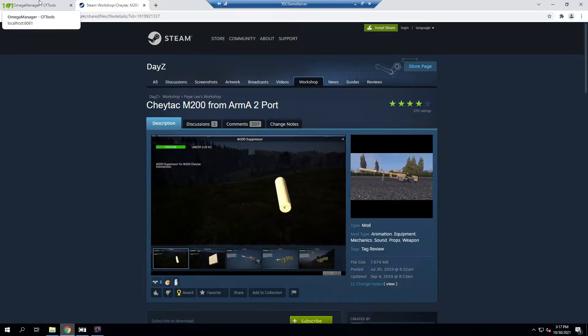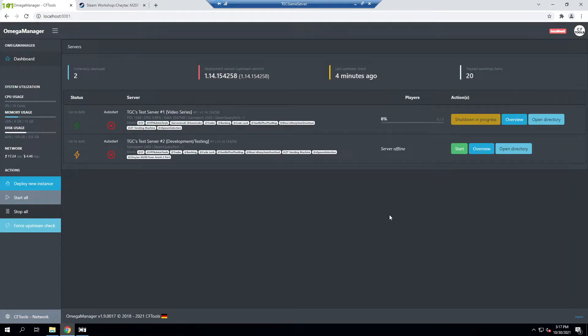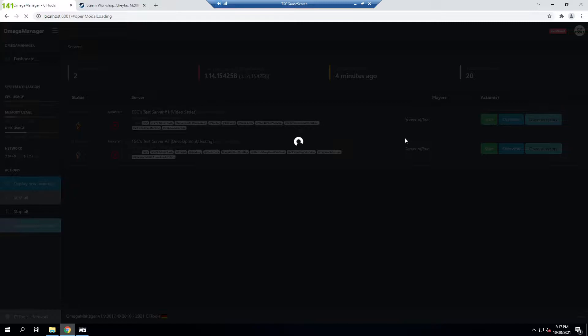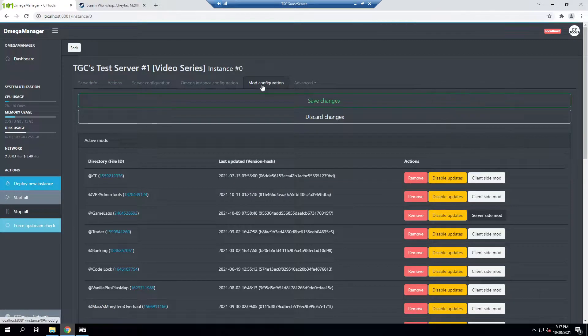First thing is first, I'm going to shut down my server which is currently running. As always, I use Omega Manager — you don't have to use Omega Manager, the process is fairly similar. Now that it's shut down, I'm going to go into the overview here and then into the mod configuration.